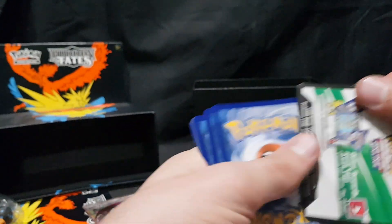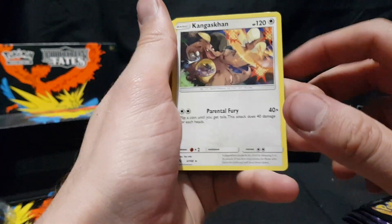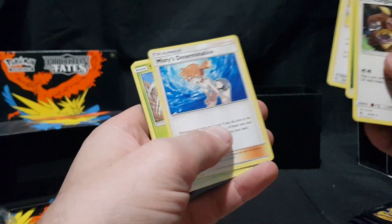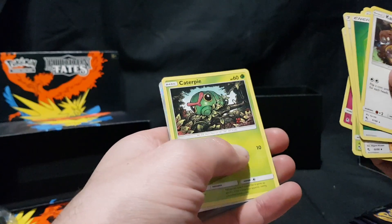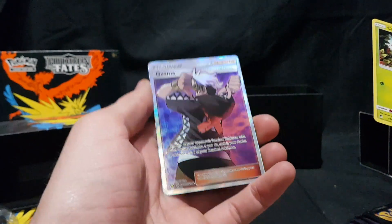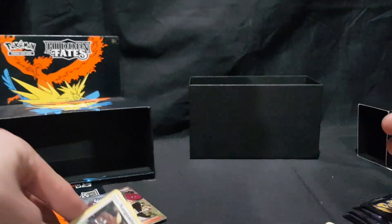Code card. So first up we have Kangaskhan, Energy, Lieutenant Surge's Strategy, Misty's Determination, Scyther, Voltorb, Geodude, Eevee, Clefairy, Caterpie, and — ooh — Guzma! Full art, very nice. I'll put all the full art ones over there because I'll have a look at them again at the end.